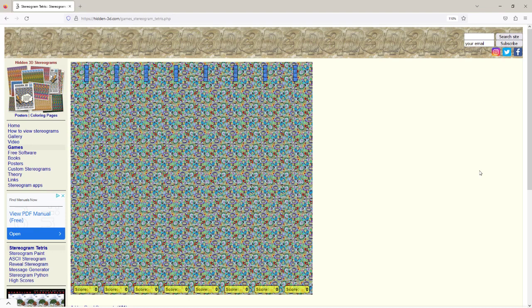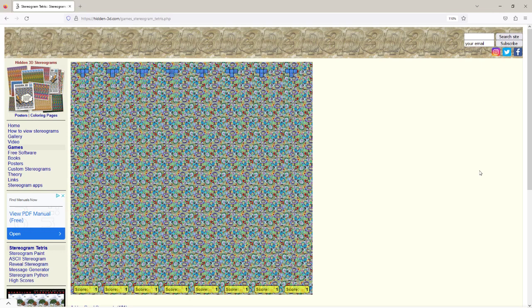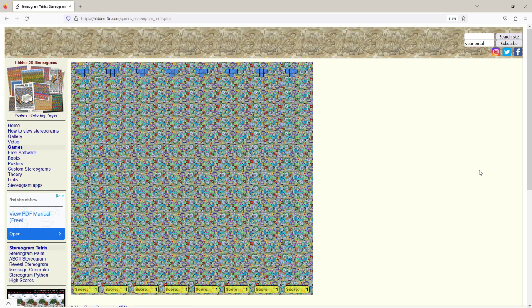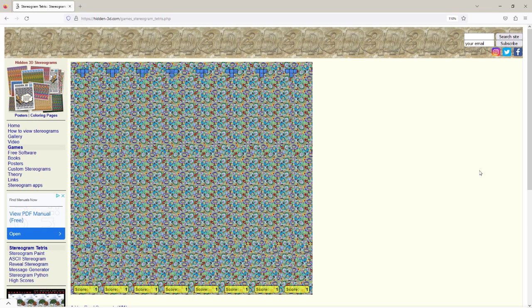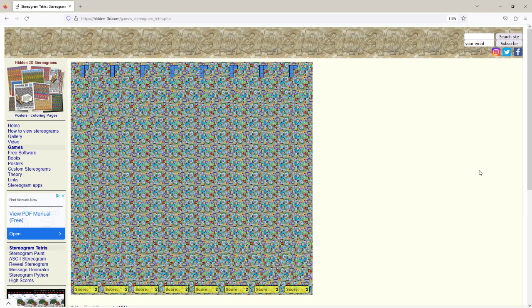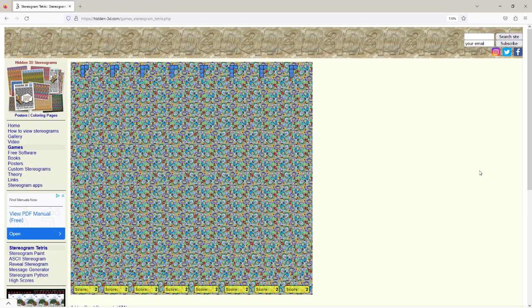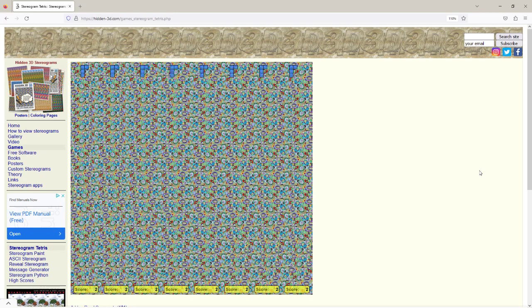You can see the pieces dropping. You can rotate it, move it left and right, and drop it. Here comes the next piece. I'll use the down key to move it faster because this is a little bit slow for me.